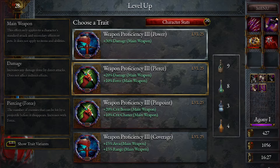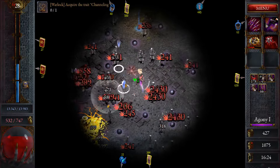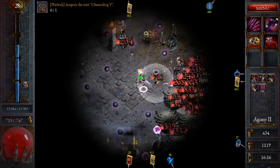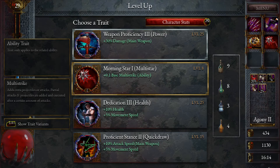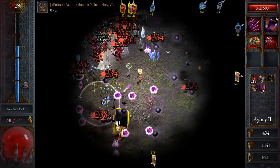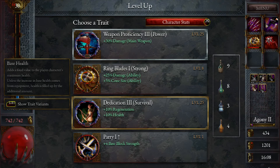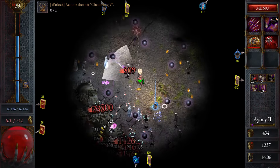We took a lot of damage right there — where did that come from? We can regen it off here. Morning Star — multi-strike is not a bad choice, we want to get that leveled as well. We also like to get the Ring Blades leveled. Do we want to go hard into crit for that one? Maybe — let's take that weapon damage first.